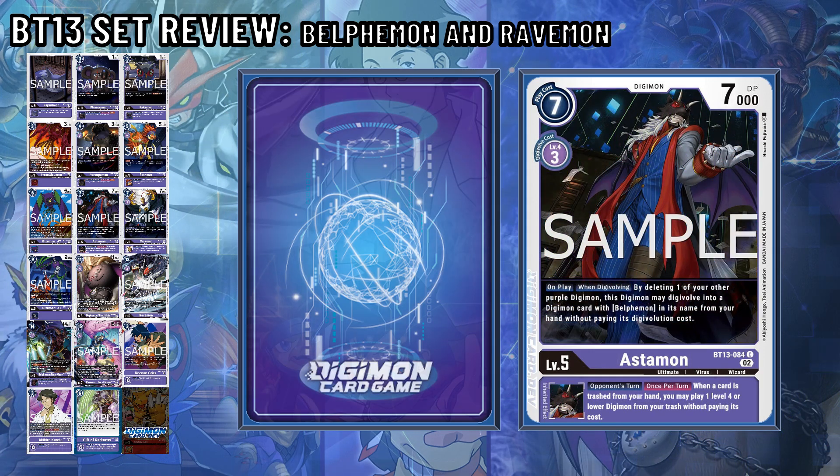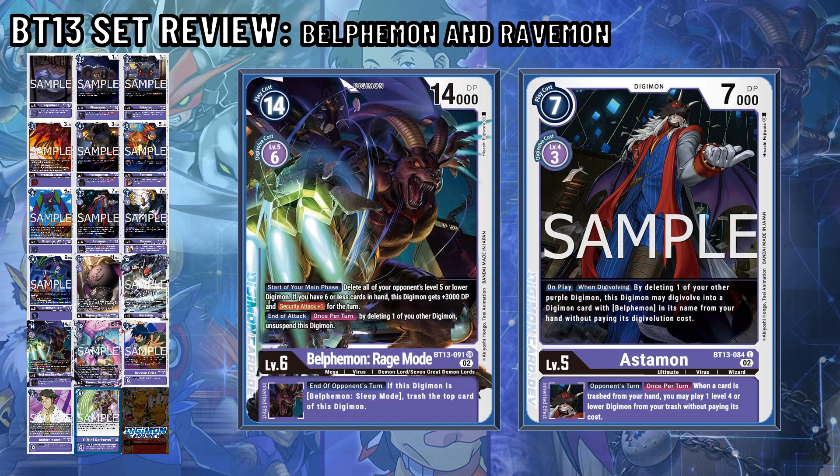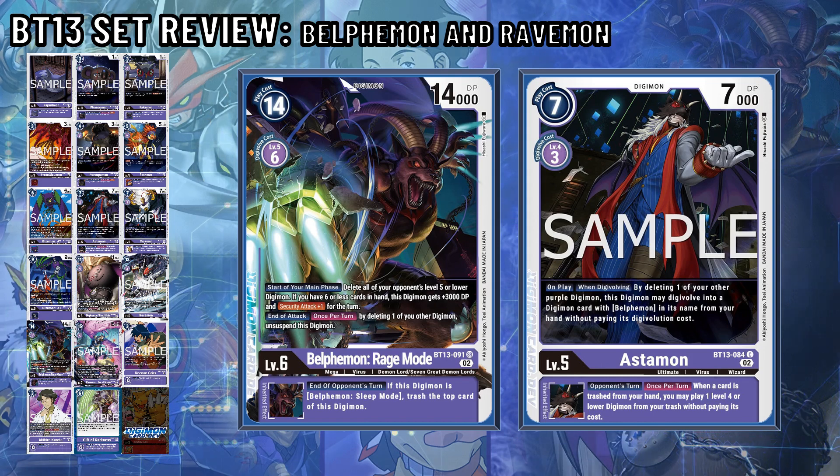Astamon returns as a Digimon who on-play and when Digivolving, you may delete one of your other Digimon, and this Digimon may Digivolve into a Digimon with Belfimon in its name from your hand without paying its Digivolution cost. This effect won't be useful in Sealed, but for Belfimon, expect this to be run as a 4 of.